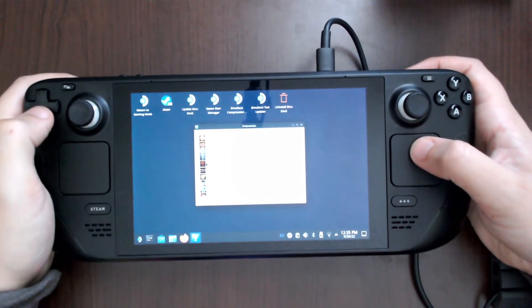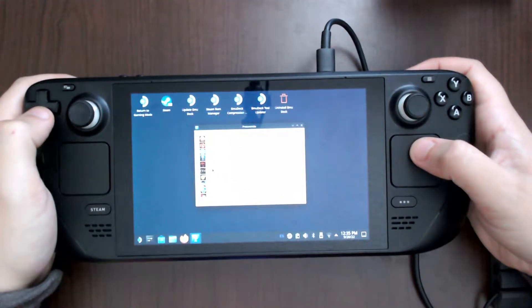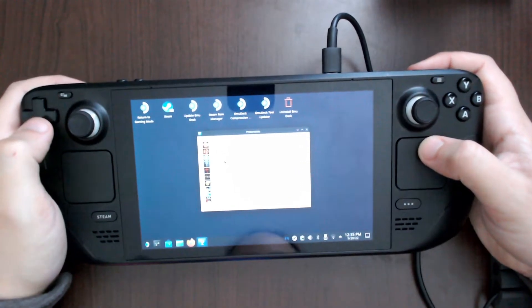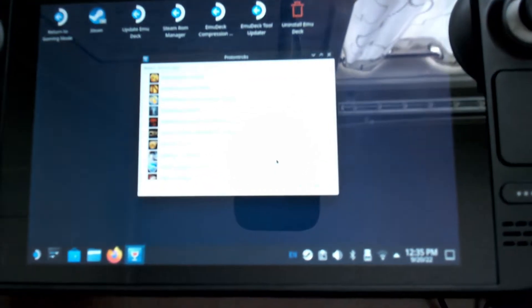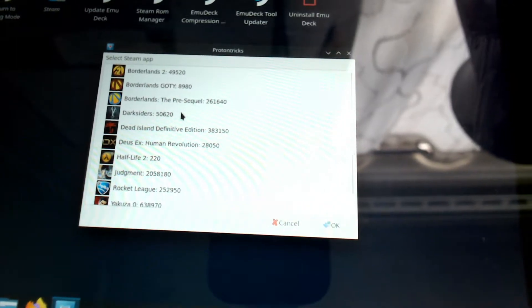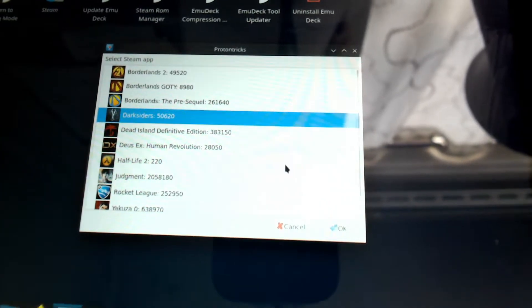Sorry you can't really see everything clearly — the desk isn't in the best spot and there's a lot of light from the window affecting the white balance. But a small window will appear showing all the games you have installed, and you can select your game. You'll select Darksiders — this applies to any game you need to fix, just choose it from the list — and click OK.